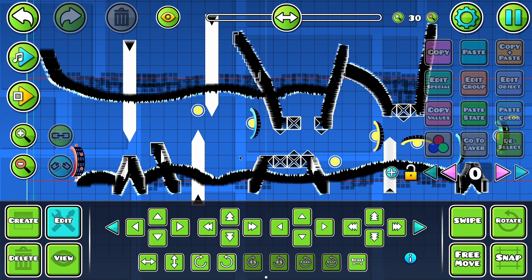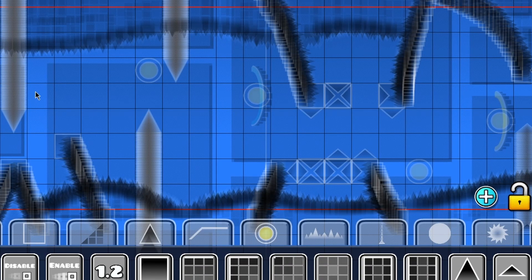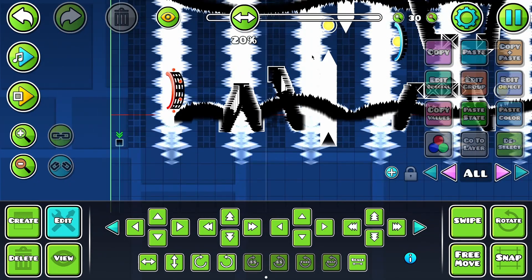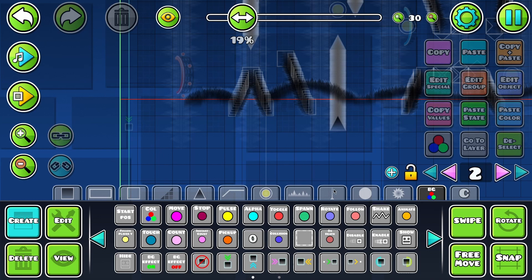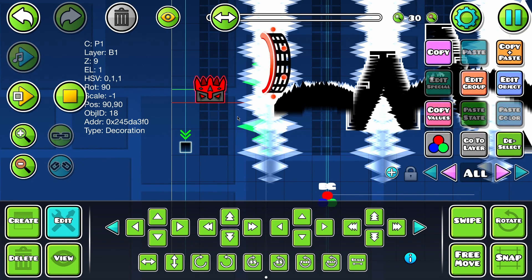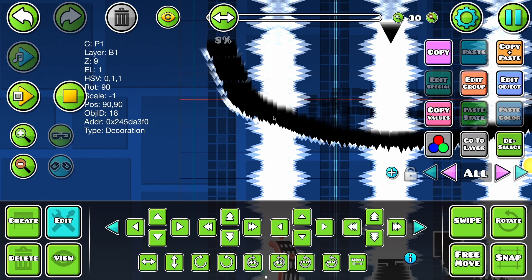And so now, with all the structures decorated, it's time to get onto the background. Hold Shift to swipe. Done a bit of color adjusting to make the background a bit darker, and now I'm going to get onto some pulses just to make this first part feel a bit more party. The color that these spikes is choosing is Player Color 1, which is gray, but since there are so many of them stacked on top of each other, it's looking bright.